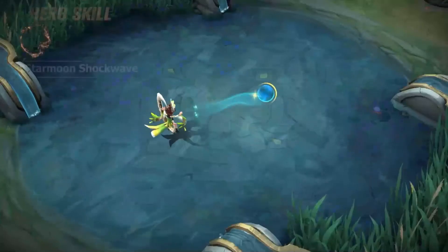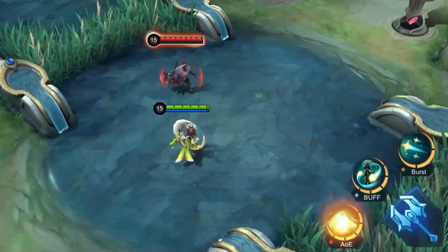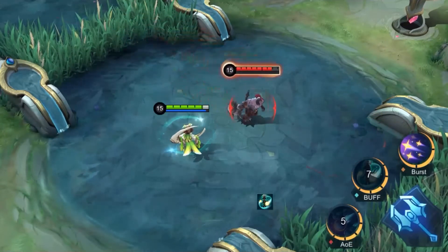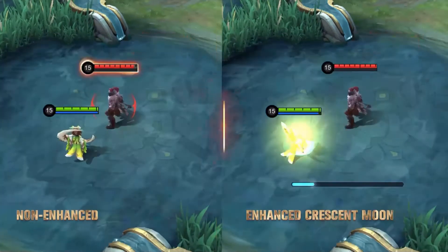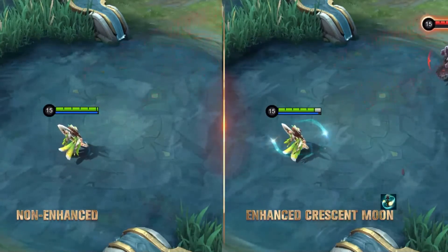First skill: Star Moon Shockwave. Shang'e sends an energy ball forward, dealing damage to enemies hit and slowing them down. If Shang'e has activated Crescent Moon, Crescent Moon will aid Shang'e when she casts this skill, sending four energy balls in the target direction, each dealing damage and applying slows to the enemy hit.